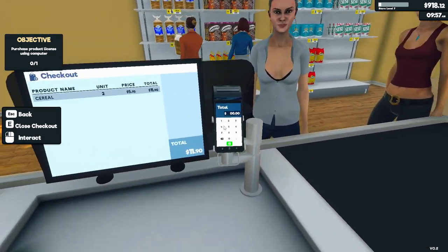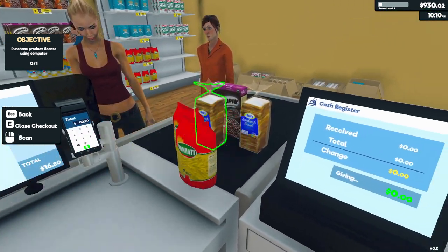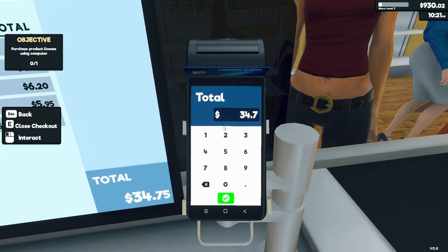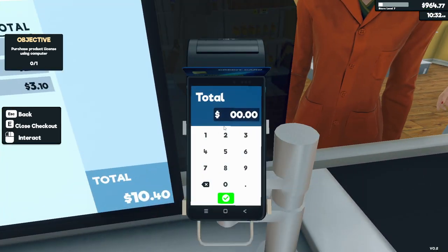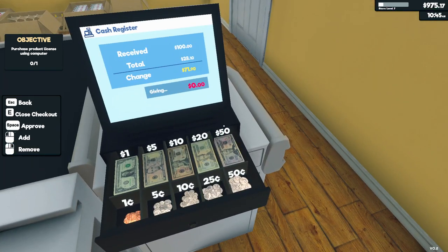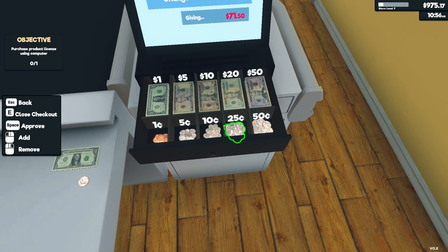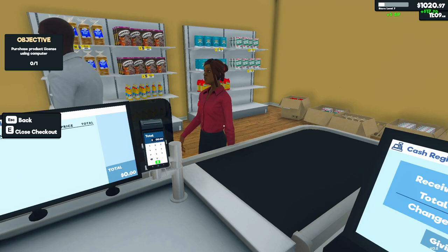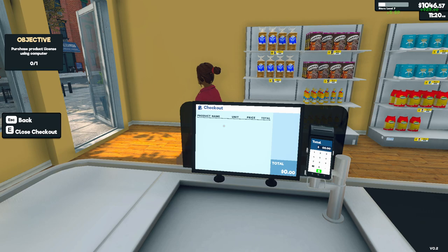Here we go — 11.90. There you go, miss. 34.75. There you go, thank you, come again. Here we go, 10.40. There you go. 71.90. There you go. Straight up change, I love it. Should all do that. Oh, we have to pay our bills, right? Very, very, very important. Rent: $20. Is that a lot for daily rent? I'm not sure.